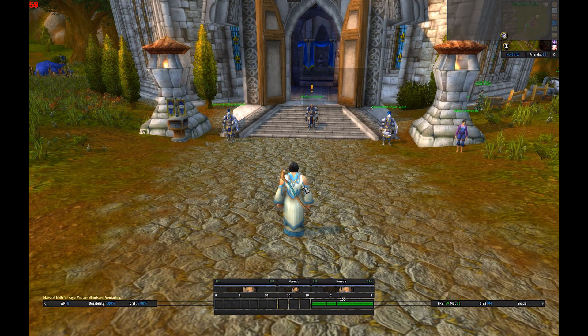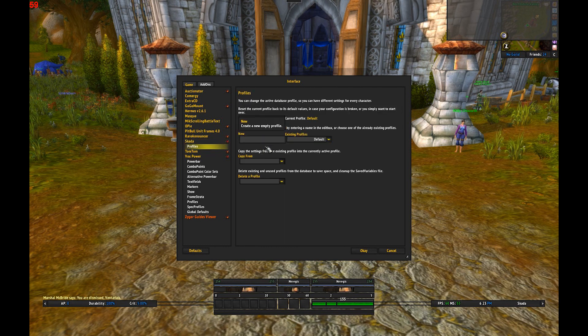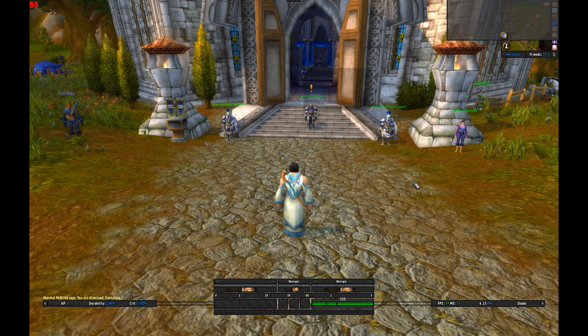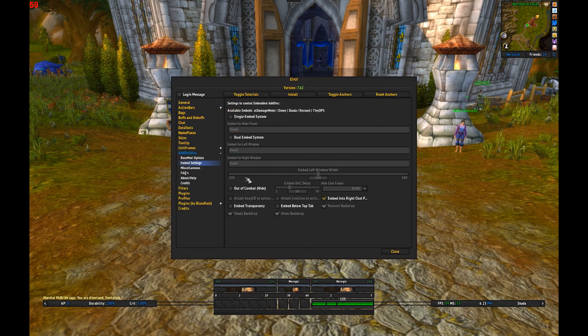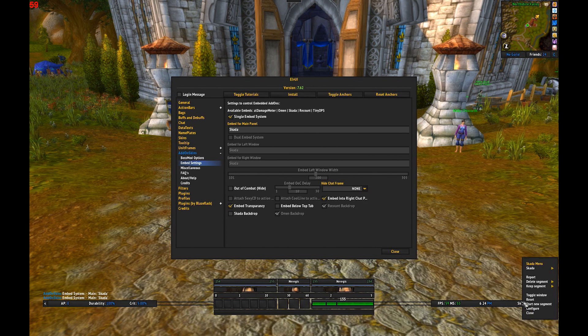After all that is done, you have Skada up here. Skada is a little tricky — you still want to right-click Skada on the right, go to Configure, click the plus arrow on the left, go to Profiles, and select OP UI 3.0. But it still shows up here. To fix that, hit the C for LVY config, go to Embed Settings under Add-on Skins on the left, and click Single Embed System — that puts Skada into the embed area. If Skada is not written there, write it in yourself, then hit Enter. Go to Embed Transparency and click Scatter Backdrop — so now you have Skada here with no backdrop, which gives it a clean look and matches the chat area.